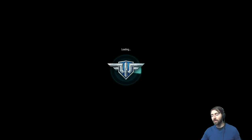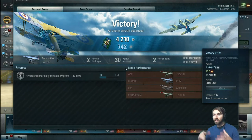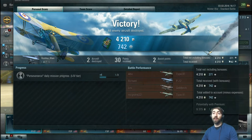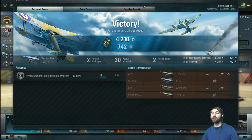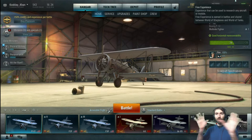Let's talk a little about the style of rewards that World of Warplanes uses. This is your post-match screen — it shows how many people you killed, who you fought. We killed two aircraft, had 30 points, and also helped destroy two. It gives you a team total not including bonuses, then total received. This is experience for the aircraft class and then actual money. You can check out the detail report and the team score.